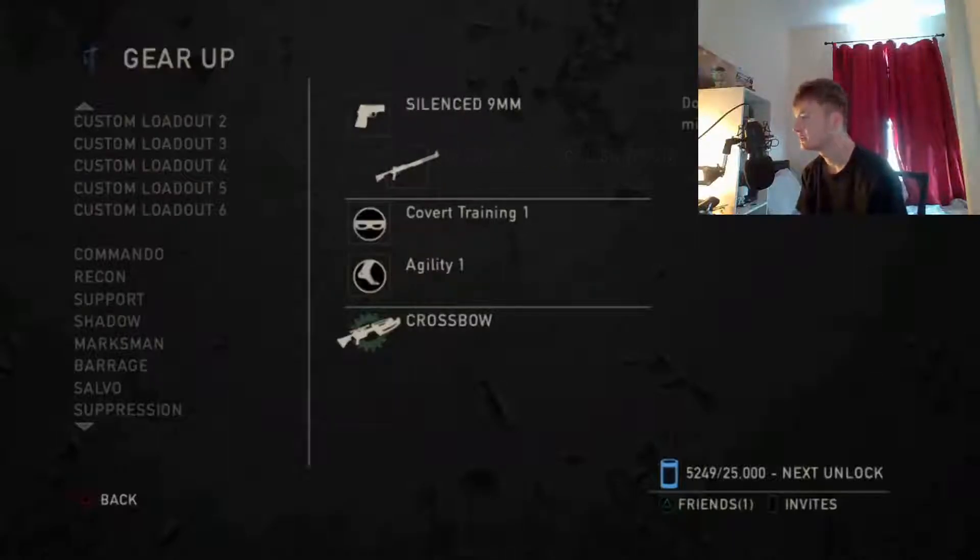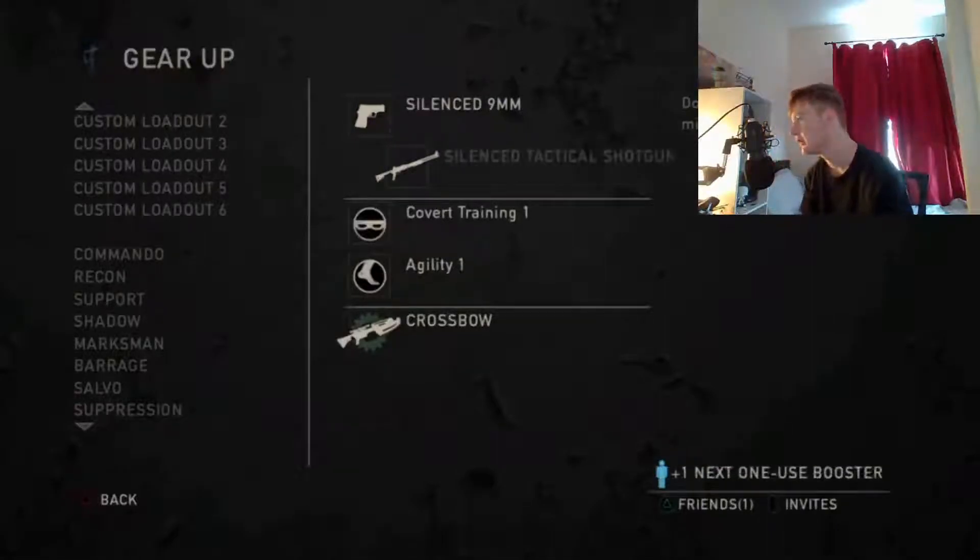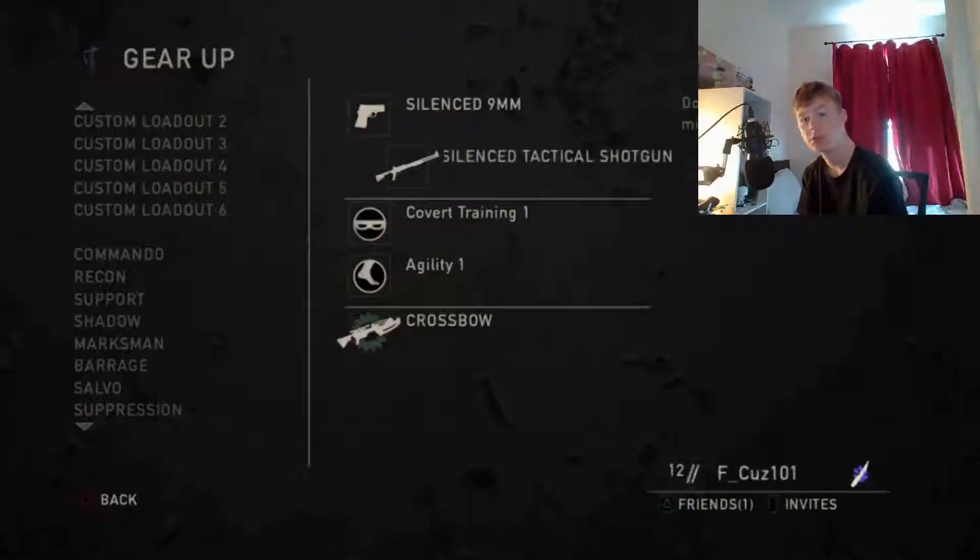The next one we've got is the silenced tactical shotgun. This gun is amazing — it's usually a two-shot down depending on what range you are, but when it's upgraded it's an absolute monster, I tell you guys.